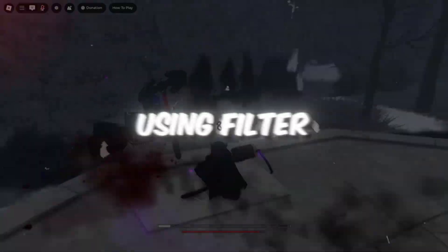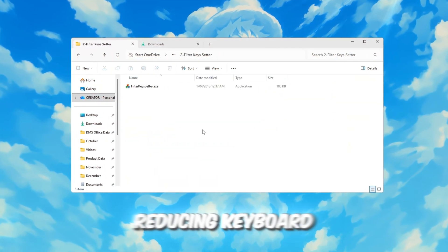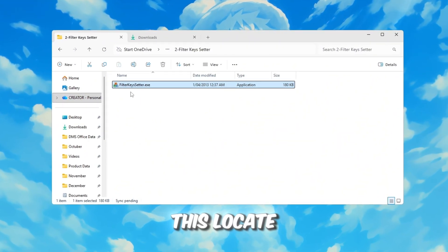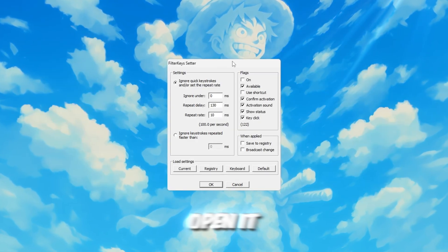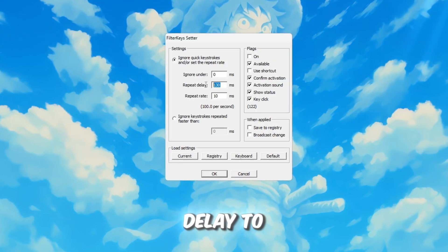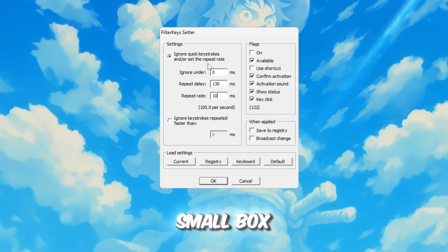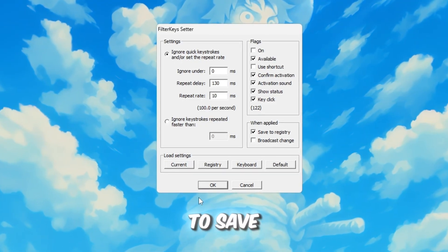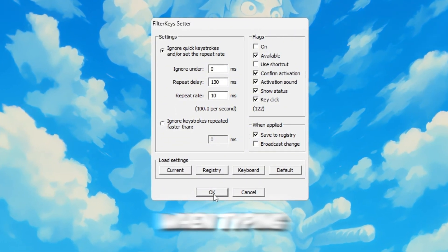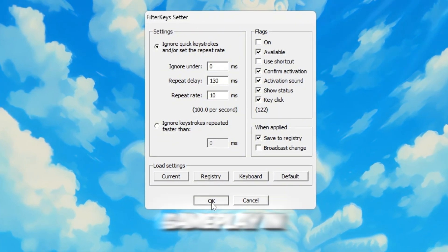Step 3: Fix keyboard input lag using Filter Keys. Next, we'll focus on reducing keyboard input lag to make movements, actions, and controls in Roblox feel smoother and more responsive. Locate the folder where the Filter Keys Setter program is stored and double-click to open it. Once the program is open, adjust the settings as follows: set Ignore Under to 0 milliseconds, set Repeat Delay to 130 milliseconds, and set Repeat Rate to 10 milliseconds. After adjusting these values, check the small box on the right-hand side to activate the settings, then click OK to save and apply the changes. Your keyboard will respond faster — not only in Roblox but also when typing or performing any other PC tasks. You will notice significantly less delay when pressing keys, which is especially beneficial during fast-paced gameplay.